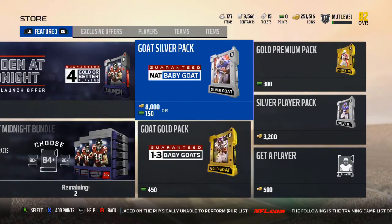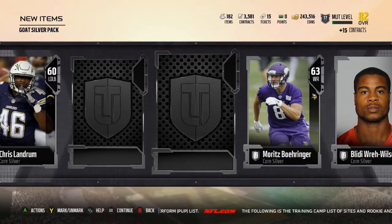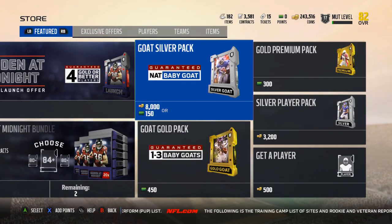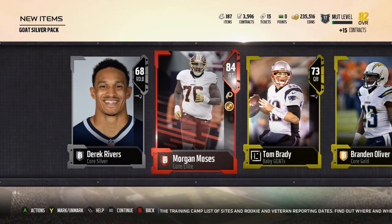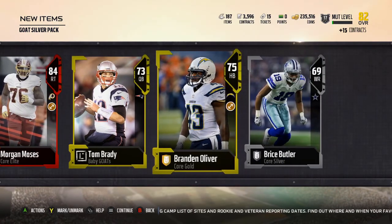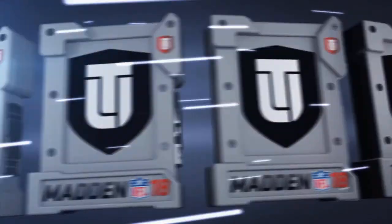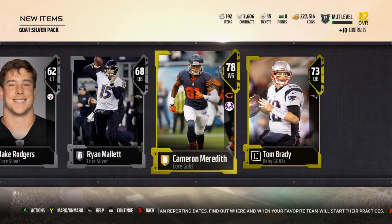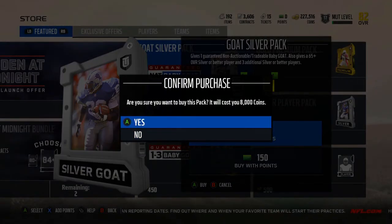This pack opening, low-key, gone really well. Pulled a Charles Haley, pulled another Elite. It's been nice. Morgan Moses — this is some fire Goat Silver Packs. Cameron Meredith, not actually that bad of a gold. Those high golds have found some value now, so I'm actually fine pulling any of those.